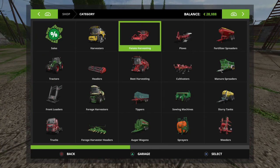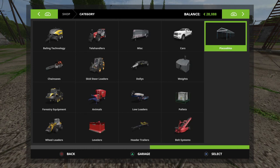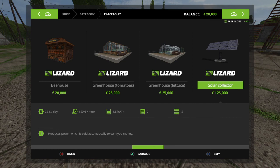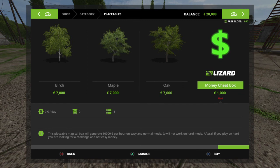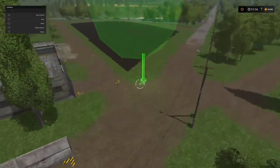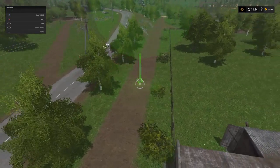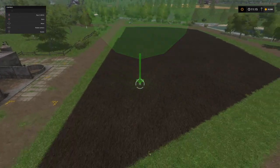What you do is go into your category of machines and go to placeables. Click on placeables and keep scrolling to the right until you find the money cheat box. There is the money cheat box. Press X to select it. Now we're going to put this on a small field. I don't think you can put it anywhere because look — it's red. If it's red, you can place it. So I can actually place it there on the road, which is strange. But wherever you want to place it, it's fine.